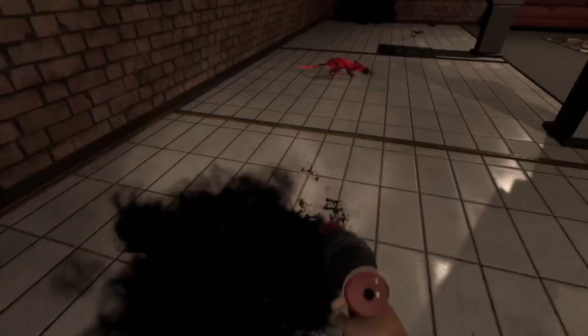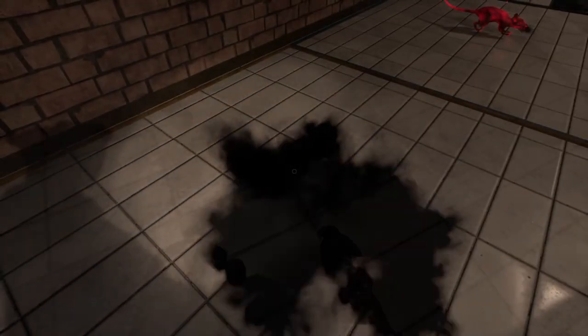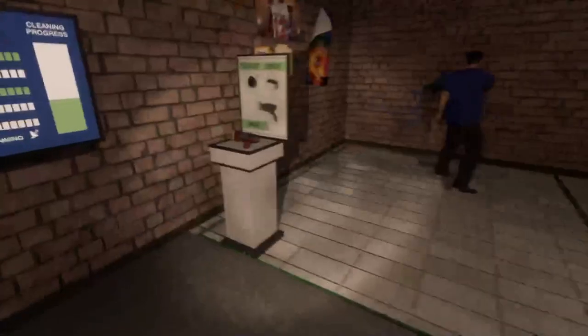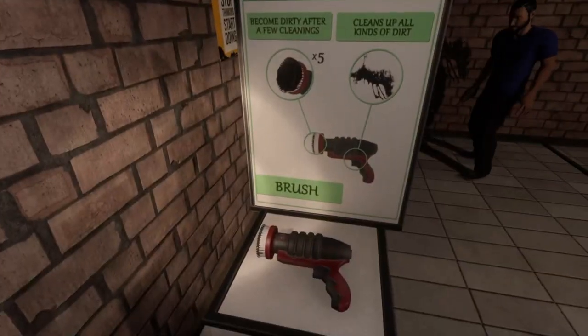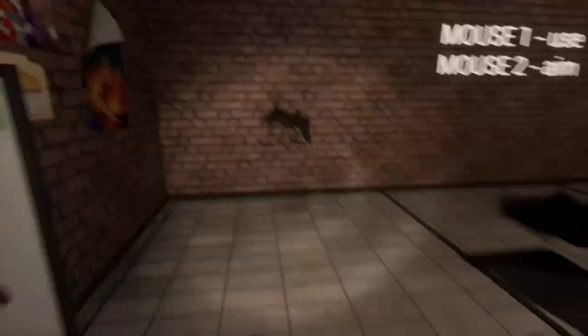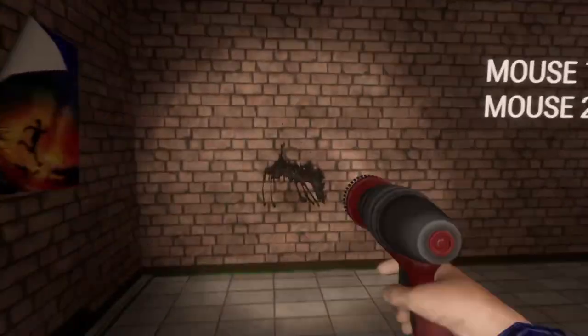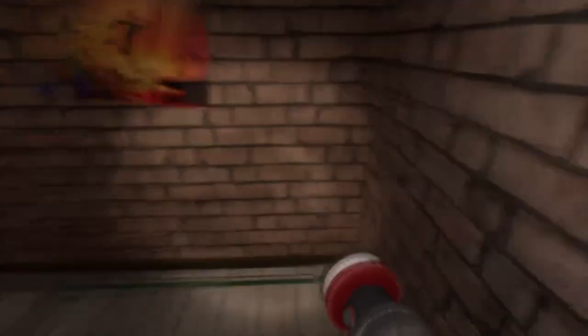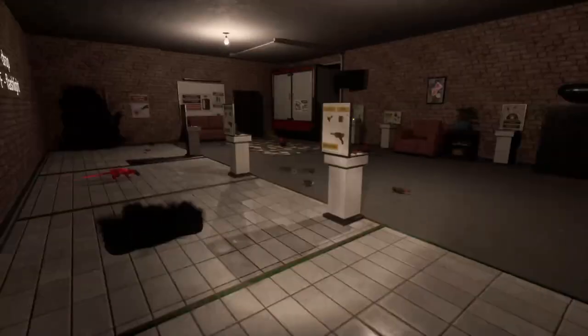Oh really, ew, oh look — spider! I'm getting rid of the darkness. It looks like it's just absorbing the dirt that's on the floor. There's a messed up skull over here. What's this do? This becomes dirty after a few cleanings, cleans up all kinds of dirt. Okay, this is a brush. It's a gun! So we're not really playing — we're just playing house flipper, that's what we're doing.